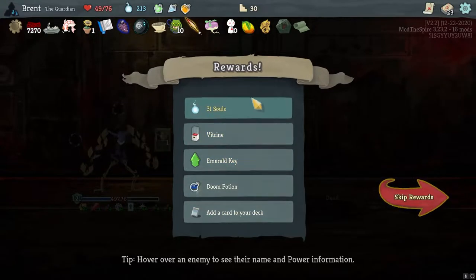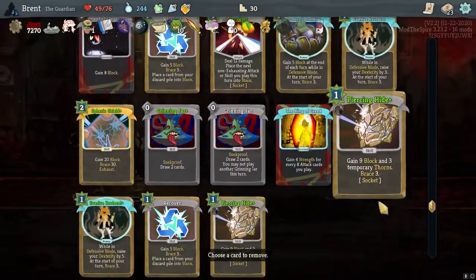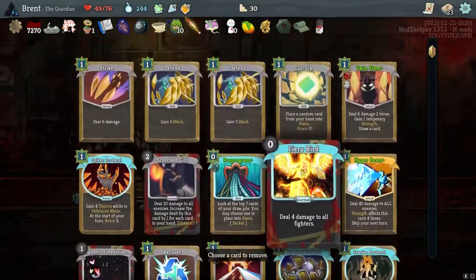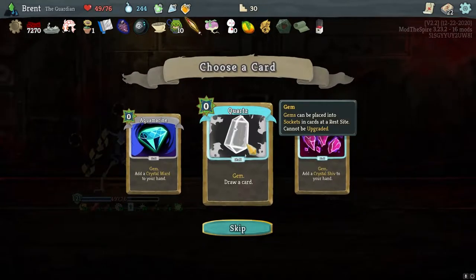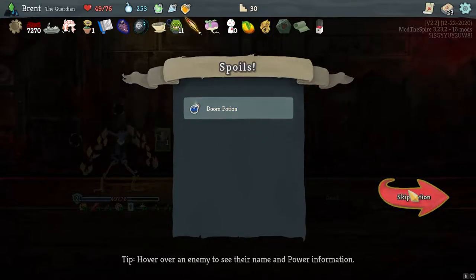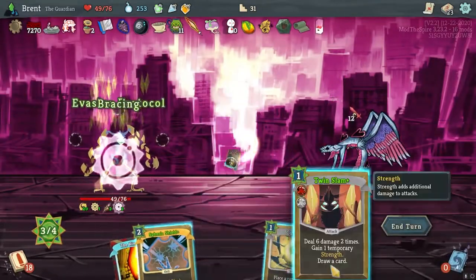I don't think there's anything I want there. Retreat — remove a card from deck, may shuffle into your draw pile at any time. Hmm. It's the lame way to do it, but it's just pretty much a removal. Quartz here — and I don't think I need the Doom Potion.